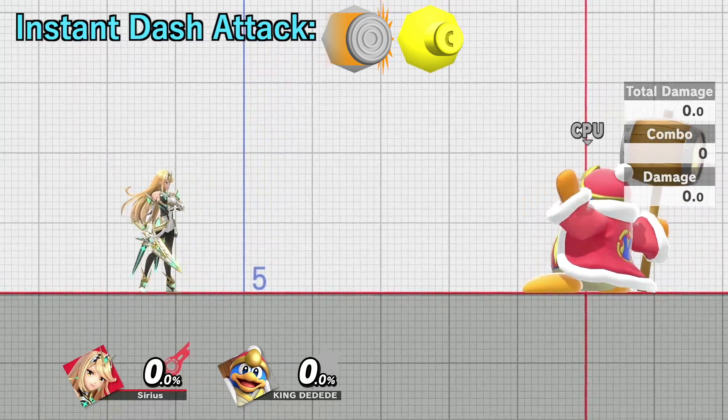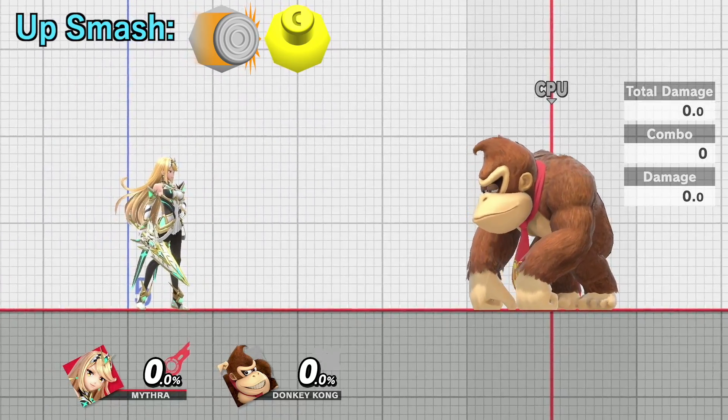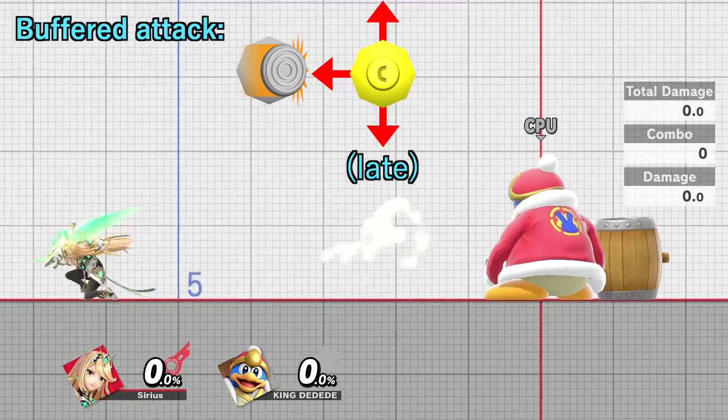If you flick forward, you'll do a dash attack. If you flick up with smash stick on, you'll do an up smash. If you flick any direction too late, you'll do a buffered attack.